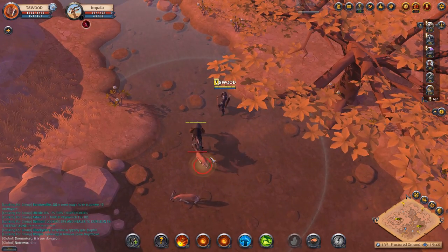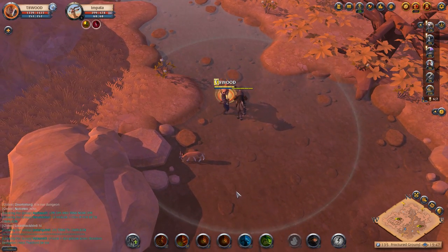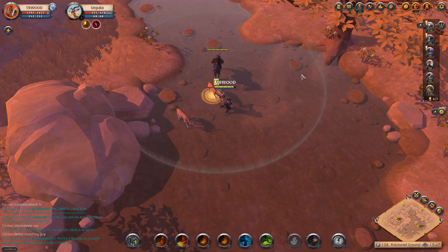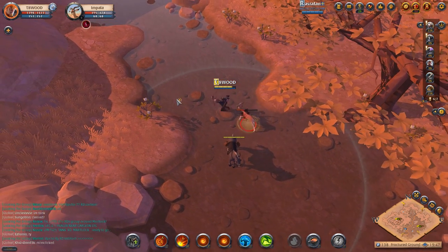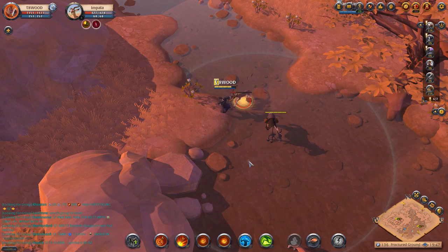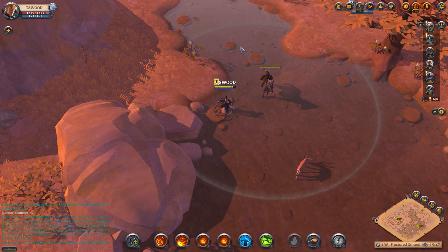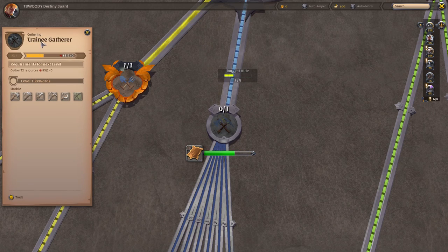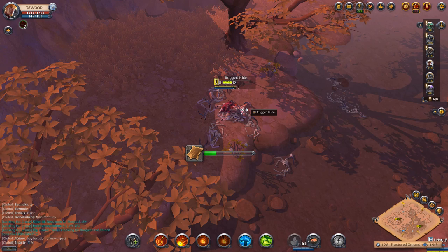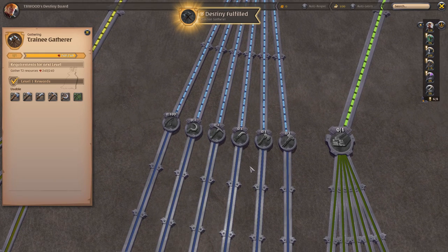I'm going to start killing these Impalas — they're tier two. We're just going to keep leveling up. It's going to take a little while, but we're trying to get to at least tier three skinning, then move into a yellow zone where there'll be more tier three mobs. We're tracking about 59 fame per kill — that's 19 extra fame just from having premium. We're not even close to the trainee gatherer node yet, so we need to get that skinning knife tier two.